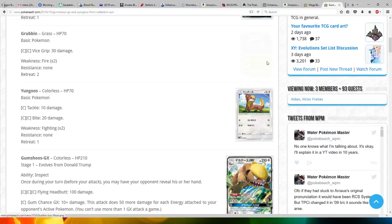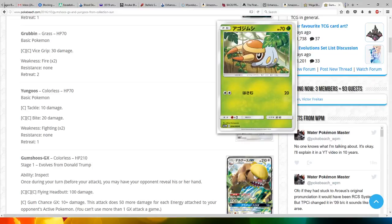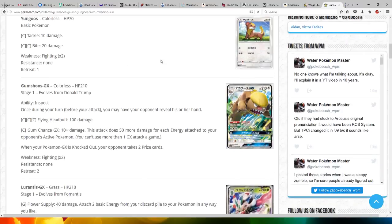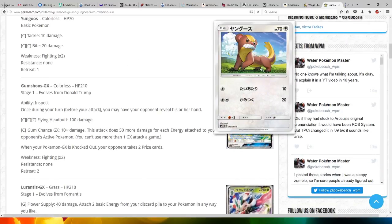Next up, we've got Grubbin, which is HP 70, a basic Pokemon, which takes two colorless energy for Vast Grip, which does 30 damage. It says here 30 damage, but on the card it says 20 damage, so I wonder if there was a mistake in the typing. And then we've got Yungoos, which is a colorless, 70 HP basic Pokemon. For one colorless, Tackle does 10 damage. For two colorless, Bite does 20 damage, and Bite is usually a dark move, so it's surprising to see it as a normal type again.